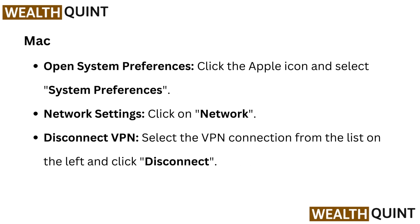On Mac, open system preferences by clicking the Apple icon and selecting system preferences. Go to network settings and click on network. Then select the VPN connection from the list on the left and click disconnect.